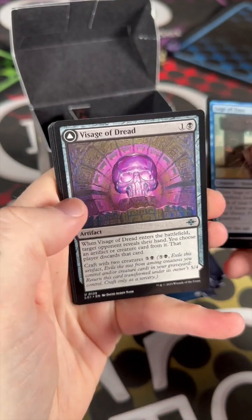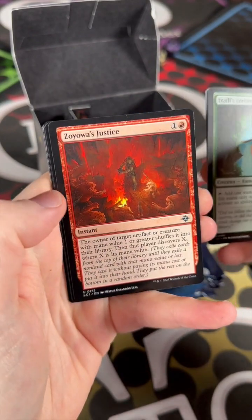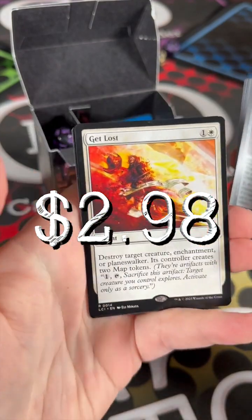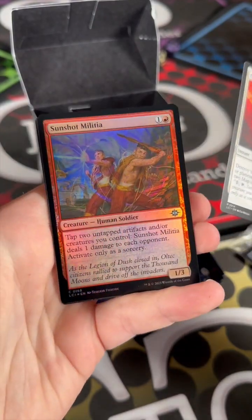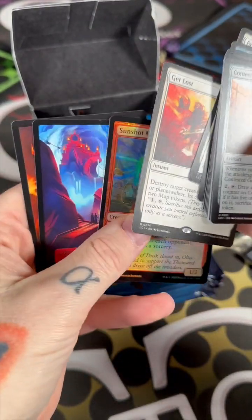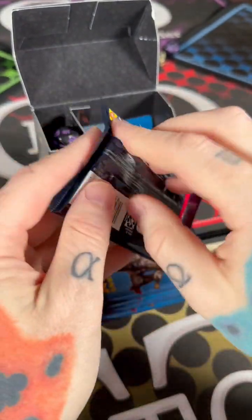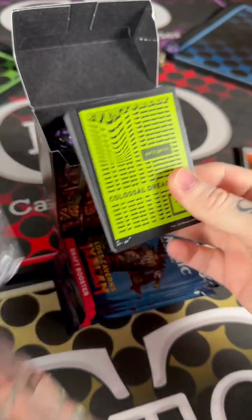On to my uncommons: Visions of Dread, Ixali's Lore Keeper, Zaioa's Justice, Contested Game Ball — that's kind of a fun card — Get Lost, which is really good removal, and a foil Sunshot Militia. Nothing crazy, but Get Lost is good removal at two mana.